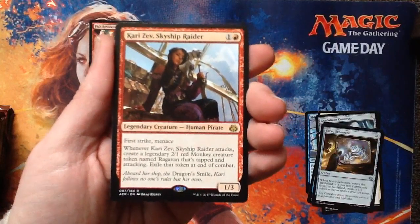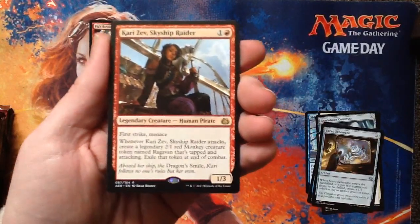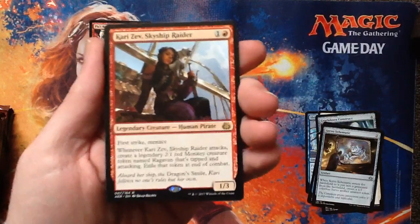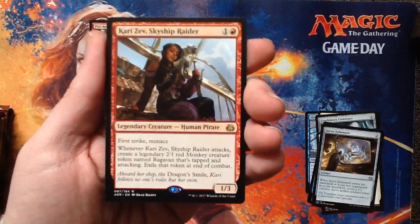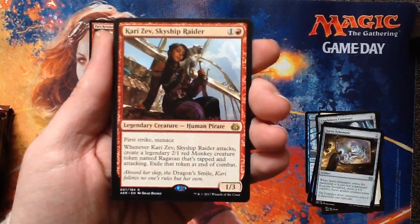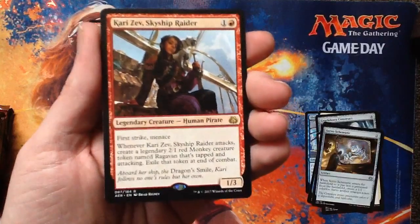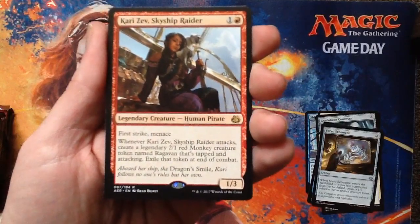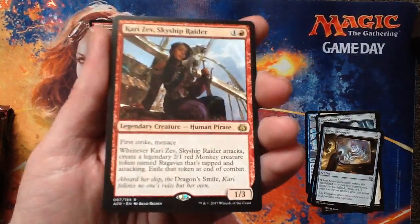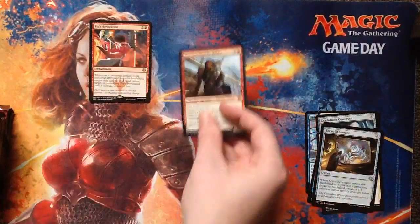This is Kairi Zev, Skyship Raider — she's a pirate. For two mana, you get a 1/3 with first strike and menace. Menace means it takes two creatures to block her. Whenever Kairi Zev attacks, create a 2/1 legendary red monkey creature token named Ragavan — that's tapped and attacking. Exile the token at the end of combat. Flavor-wise, it means the monkey gets off her shoulder, attacks, and then goes back on her shoulder. That's why he's exiled and comes into play. That's cool.